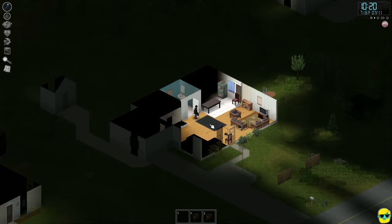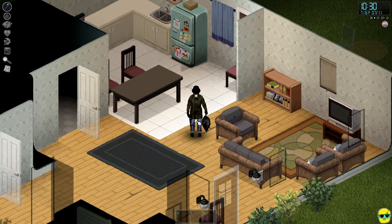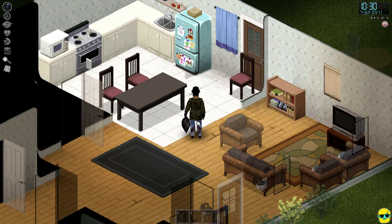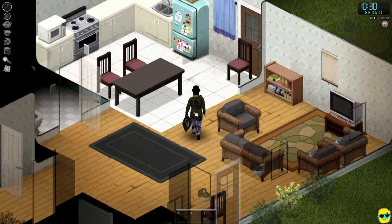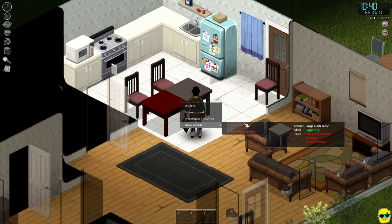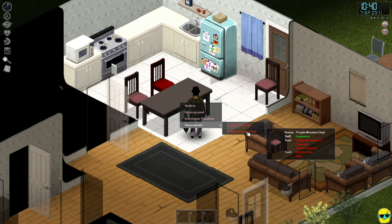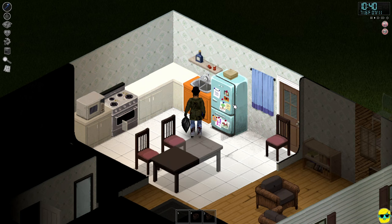Anything can happen, so even though this isn't my ideal home I'm going to fortify it to demonstrate what that looks like. I want the whole front of the house sealed up. Right-clicking a table shows the 'Disassemble' option — I need a hammer. To take apart a chair I need a saw and a hammer. We're not in a position to start barricading with planks yet because we still haven't found a hammer.